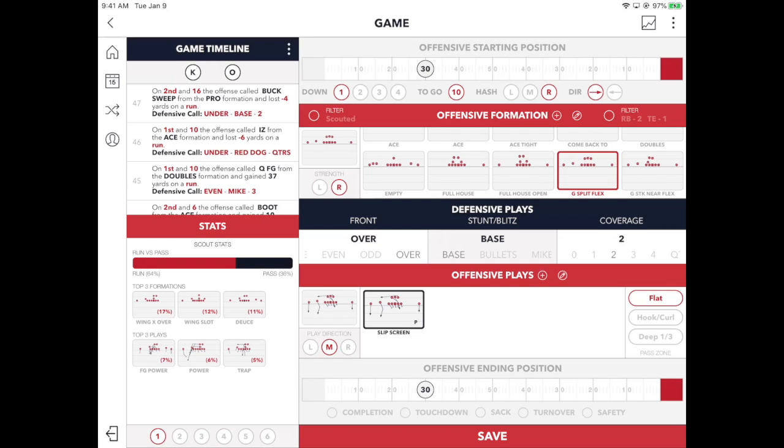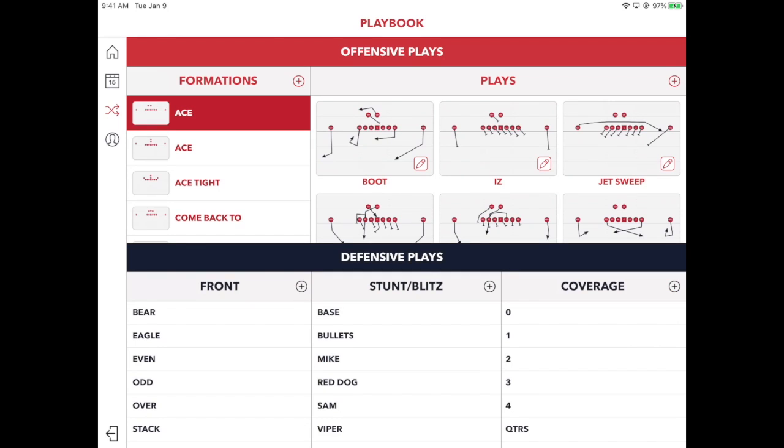As a reminder, if you decide you're going to add an additional defensive call, you simply click on the playbook icon to the left-hand side and go back to your playbook, and then you can add defensive calls there.